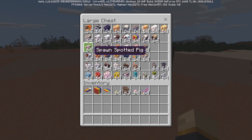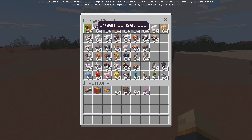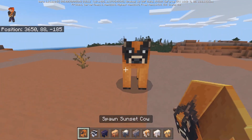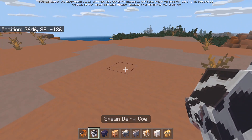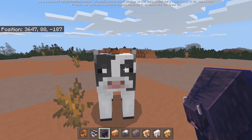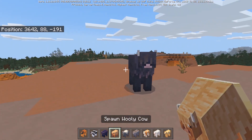For the mobs we have cows, sheep, pigs, chickens, rabbits, and a few other cool mobs. Starting with the cows — the first is the sunset cow, which looks really awesome. Then we have the dairy cow, obviously they had to include the dairy cow. Then there's the umbra cow, and the woolly cow — at least one of his eyes is open.